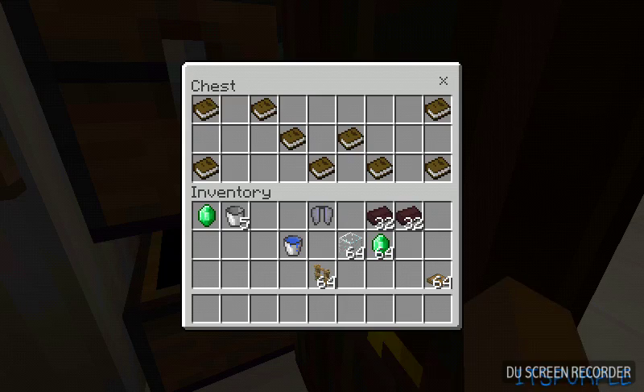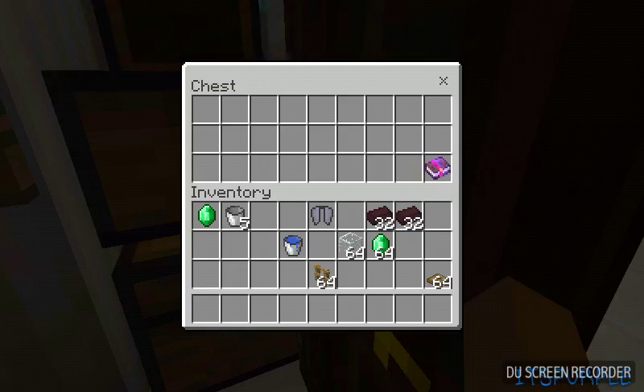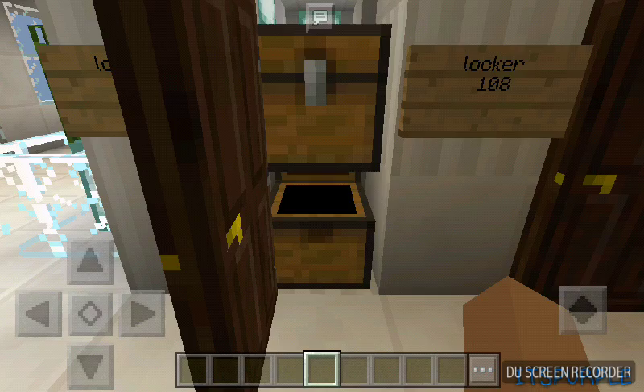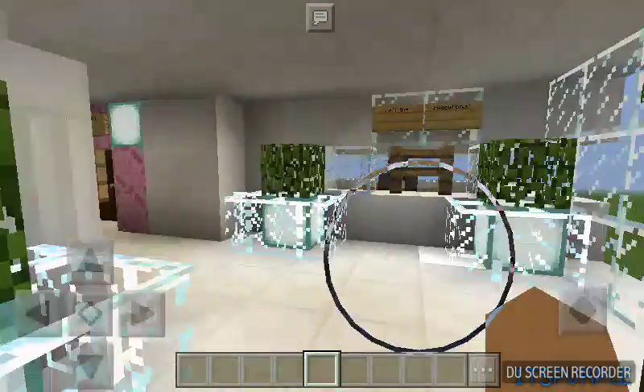Okay, this is my locker here — locker 101. I have my books that I need, and I have my diary for my role play. As you can see, these other lockers are pretty much empty.